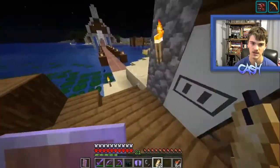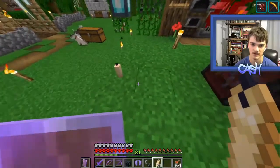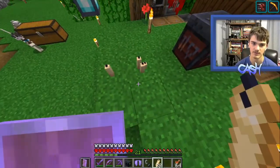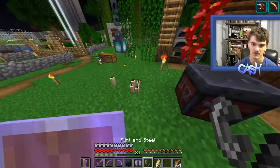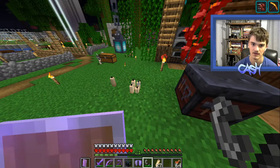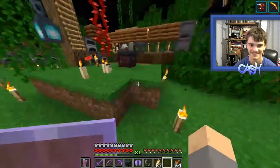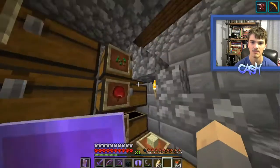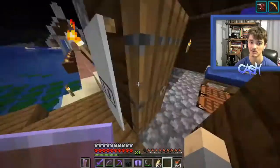So let's just take a quick little look at these bad boys. We just place one down, we got one small little candle, we can place two, and then three, and then four. It's like sea pickles, but candles. And they're lit — that's pretty lit, bro. I don't have any cake, but you can put candles on cake, which is pretty epic. Birthday cakes — finally.